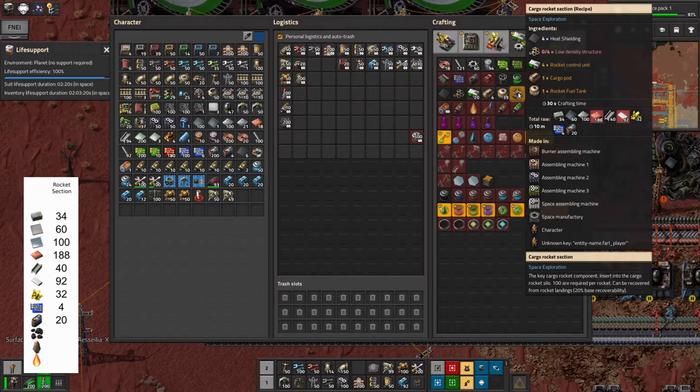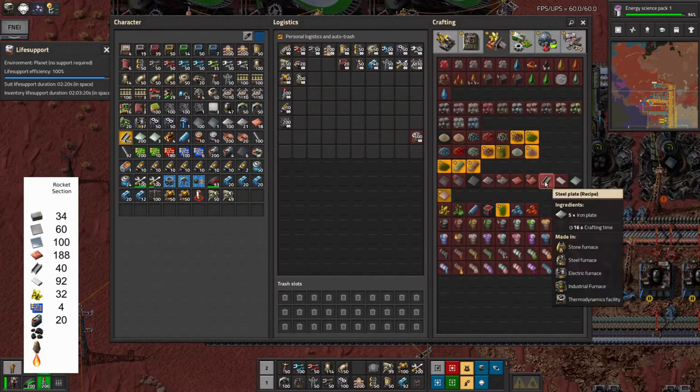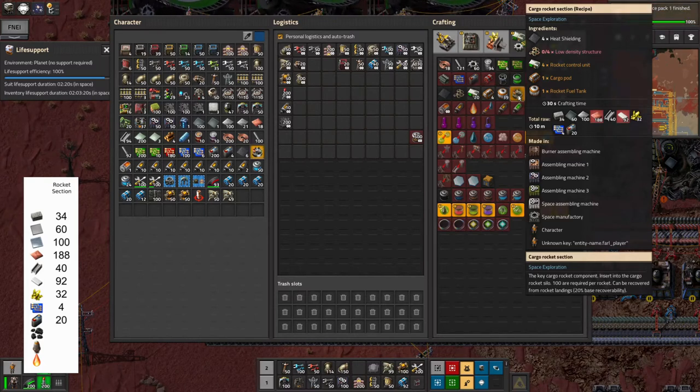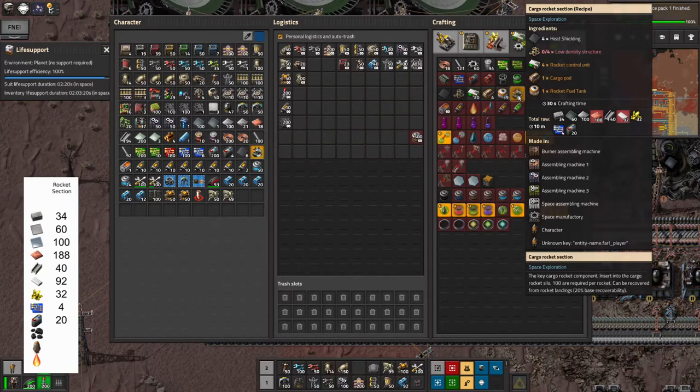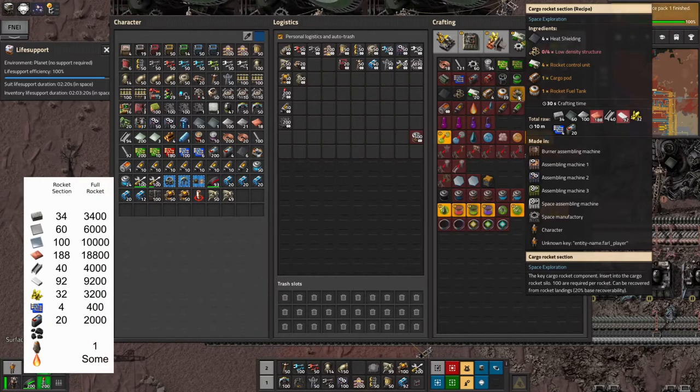A few of these are of course processed things — steel plates are made from iron, and each steel is worth five iron. There's a bit of overlap in some things, but I didn't tease out exactly what makes what. The blue circuits again — there's a load of copper, a load of iron, some bricks, and some sulfur because of the acid in there. Batteries also contain sulfur, iron, and copper. But I didn't need to go into exact details to make the comparison. That's one rocket section, and it takes a hundred of those to make a full rocket.